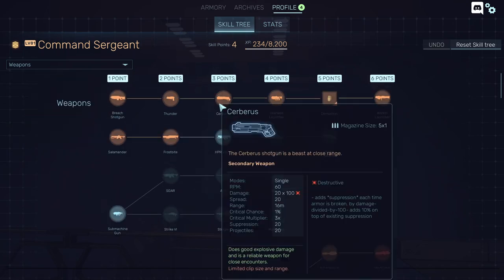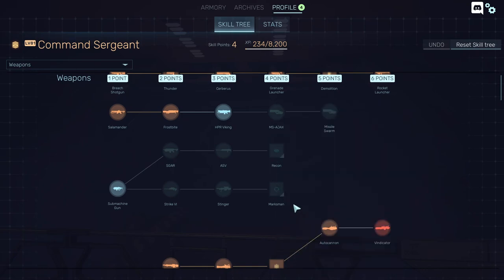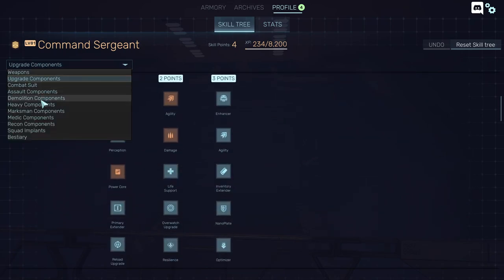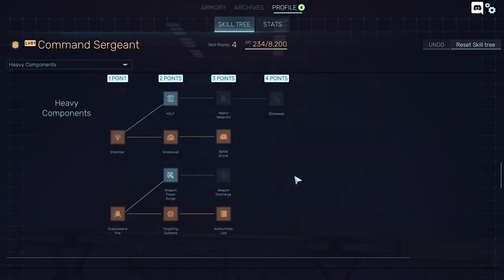Once you've selected a class, played with assault a bit, and unlocked another class, what else do you need? You need to go to the heavy — or whatever class you chose — and give it some really great loadout components.